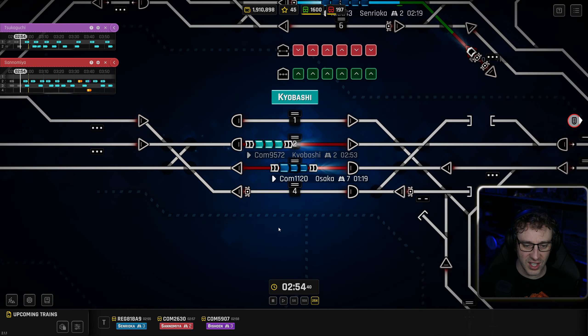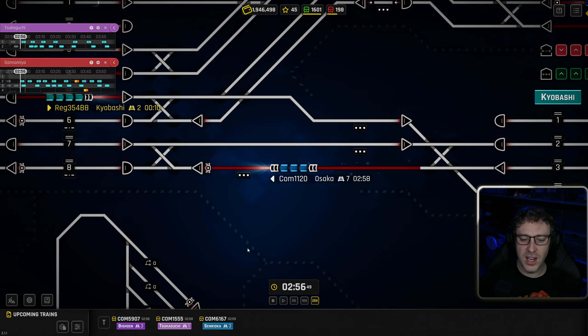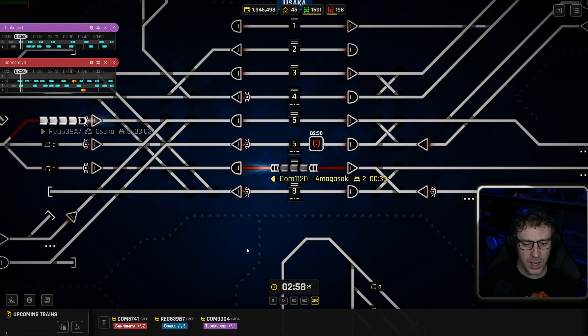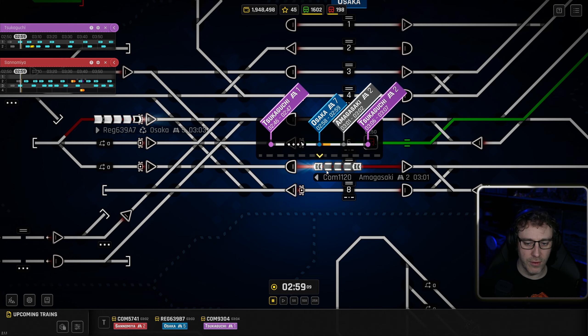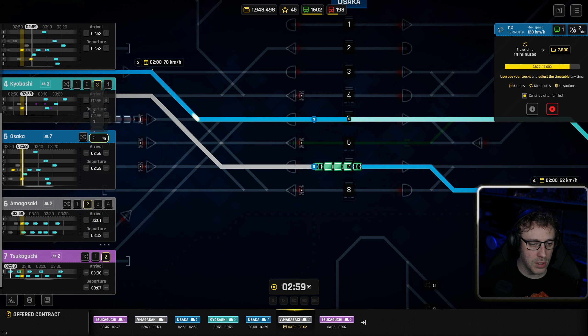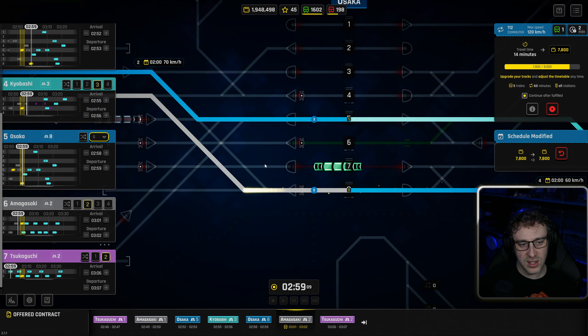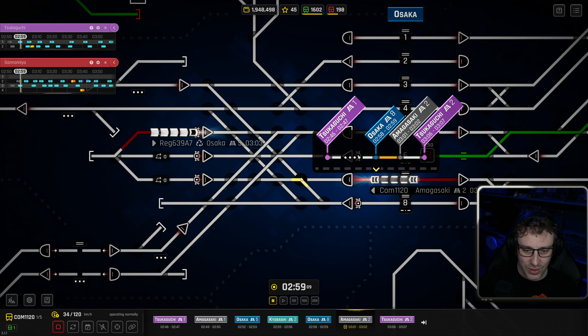It's coming into the station — nice. You can see the train changes colour as it goes. The train is going to turn around. Remember, commuter trains have an engine at either end and can turn around just fine. That's a bad platform — I shouldn't have let the train come into platform seven because we haven't got the auto signal to get it out. We should have used platform eight. So I'm going to select the train, select the timetable, and say that when it comes to Osaka, I actually want it on platform eight, because platform eight has an auto signal to send it out in that direction.